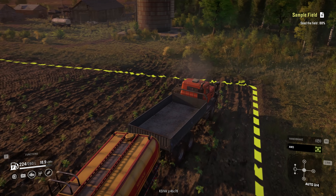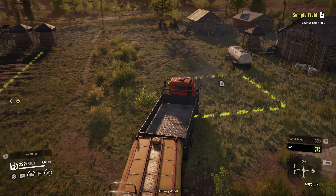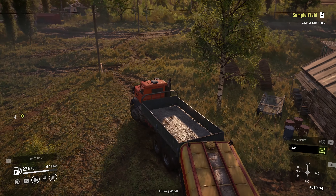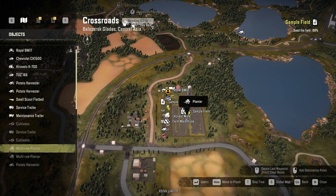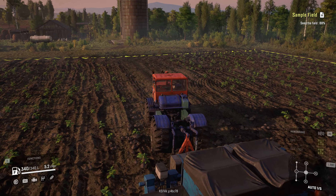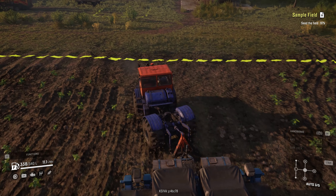We'll park this kind of out of the way over here. I've got a lot of stuff parked here so I'm just trying to figure out the best place to put it — we'll just leave it attached to the Royal BM for now. All right, back into this beast. There we go, now we've got some fuel, and now we should be able to finish up planting our potatoes.